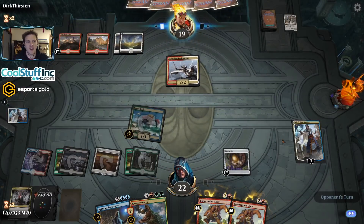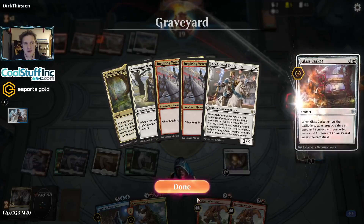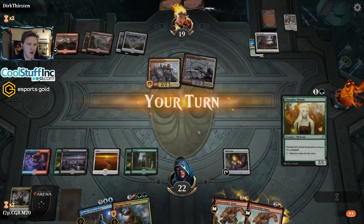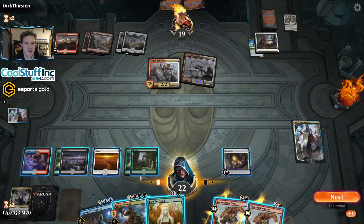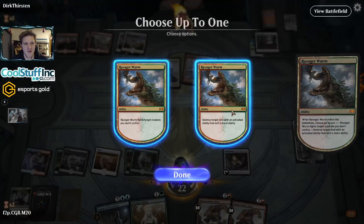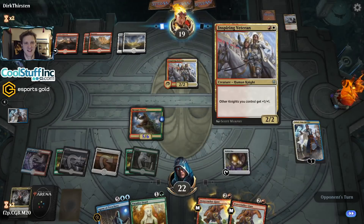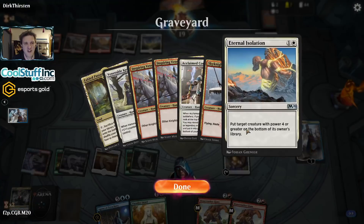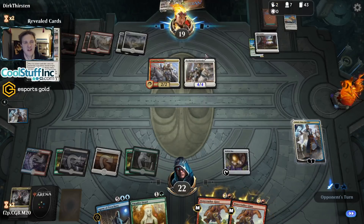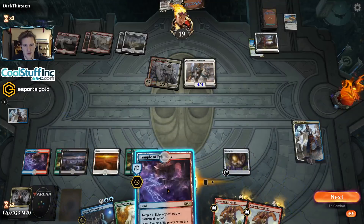I'll attack the opponent with the Risen Reef and see if they can kill Teferi. If they spend resources killing it, I'm okay with that — better for my life total. Their third Inspiring Veteran and a Glass Casket for my Reef. The opponent used Eternal Isolation to put a creature of power 4 or greater on the bottom of the library — one you don't see every day. They have another Acclaimed Contender and another Acclaimed Contender — they're getting a value train going and Teferi is in danger. Let's see what's on top of our deck. We have Agent of Treachery next and a very large Beanstalk Giant potentially.